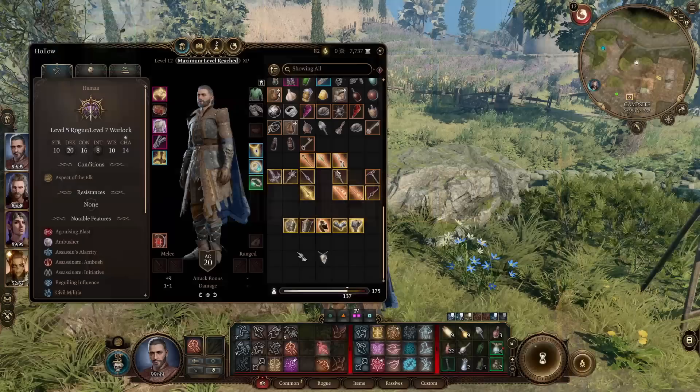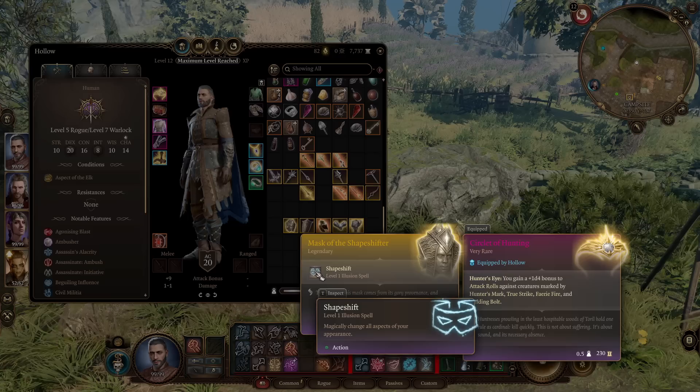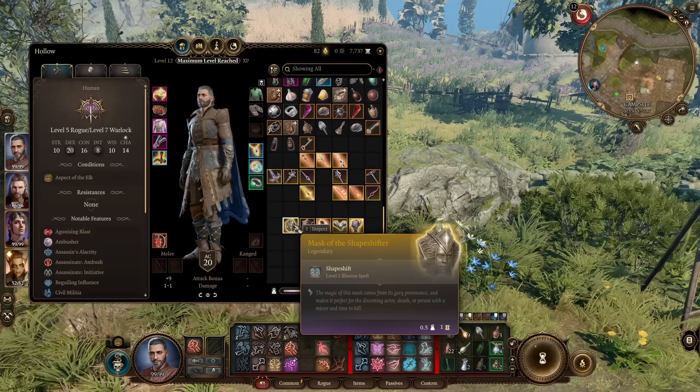Now for the five legendary armors. Only one comes in Act 1: the Mask of the Shapeshifter, a reward for buying the Digital Deluxe Edition — you just find it in your camp chest. Wearing it gives access to Shapeshift, basically a more reliable version of Disguise Self. This can be useful for turning into a small gnome to fit into smaller places, or into a race that gets perks from speaking to its own kind, like Githyanki. It is useful, but there are no stats, so it's probably the weakest armor piece overall.